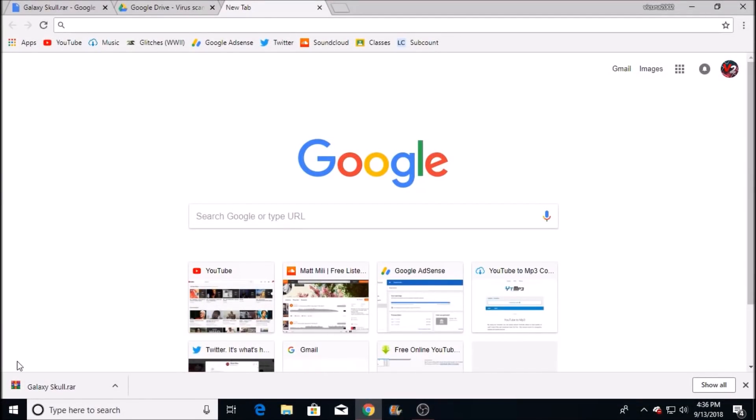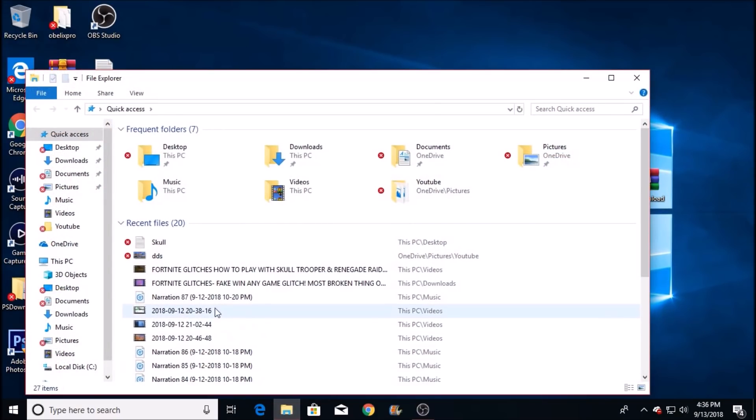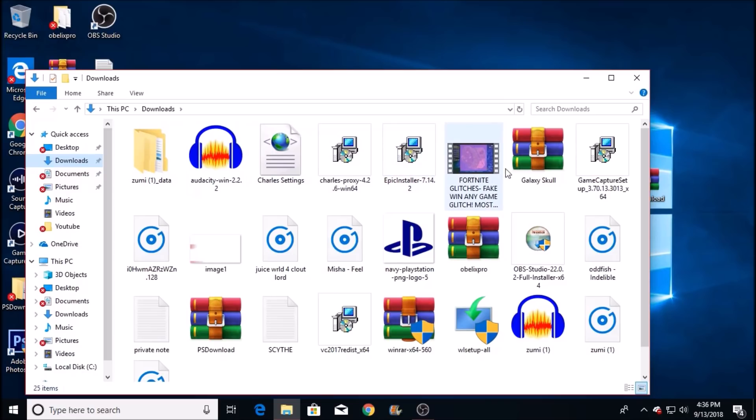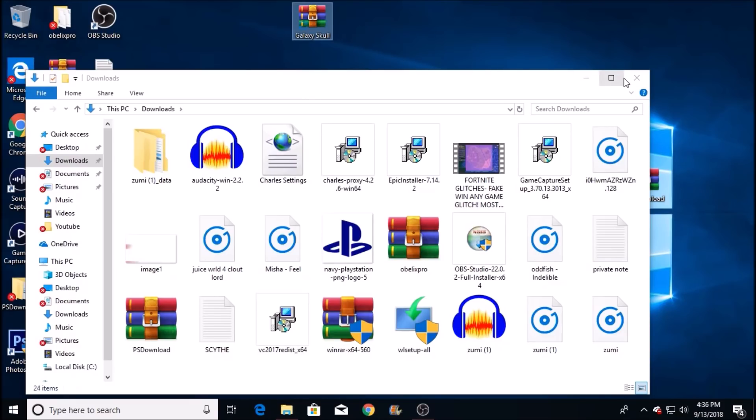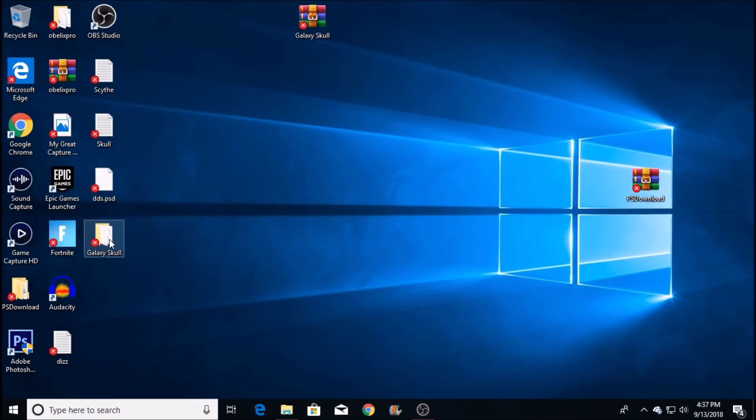Once it's verified and everything is downloaded, the file is completely downloaded. Go ahead and close out of your internet browser. Then open up your File Explorer, go to Downloads, and find the file you just downloaded onto your computer. As you see here, I found it. Go ahead and move that to your desktop and extract the files if you have WinRAR installed. Hit extract files, click OK, and just let it all extract into a separate folder — it took me about a good minute.